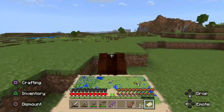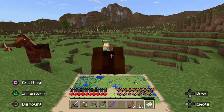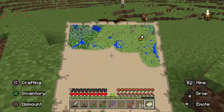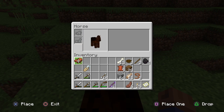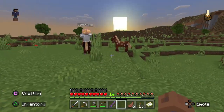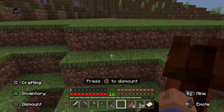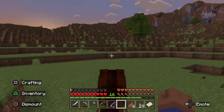Wait, how do you take the saddle off? You press your inventory button while you're on the horse, or just press L2 on it and it'll pull up the inventory. There's also a white one up here as well. You're gonna want a decently fast horse because the night is coming up. Let me test out this white one for you. You know, we might actually want to sleep before we go on an adventure.